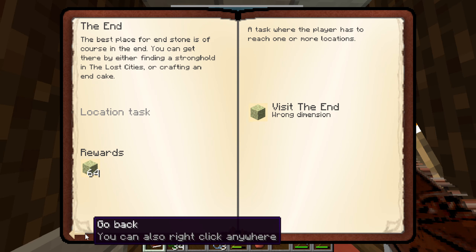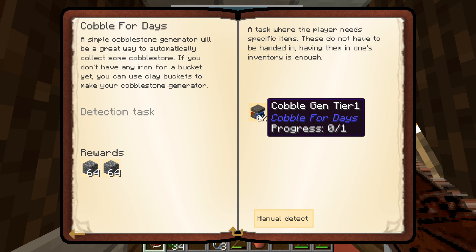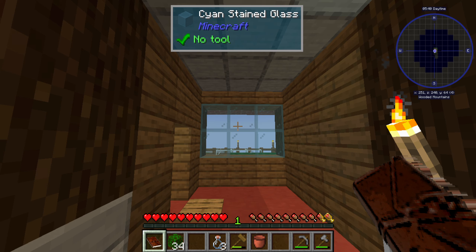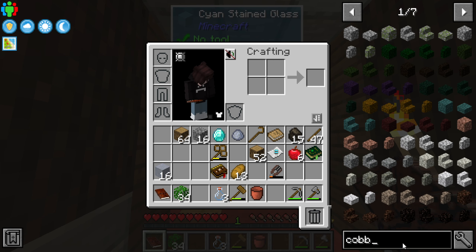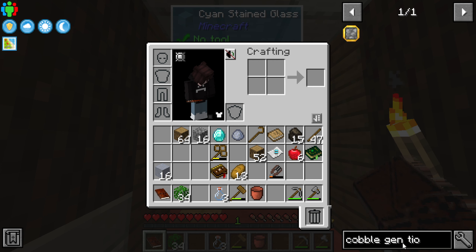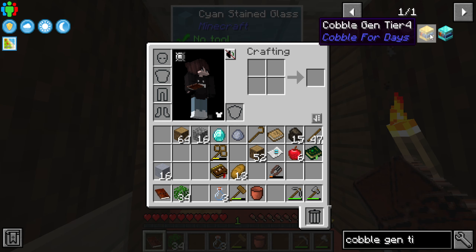Our goal should probably be to look at lava. There are cobblestone generators — tier one right there. It's called Cobble Gen Tier, and there are tiers one through five.